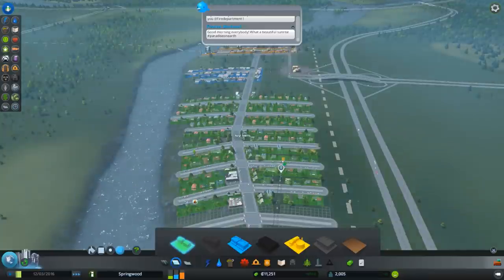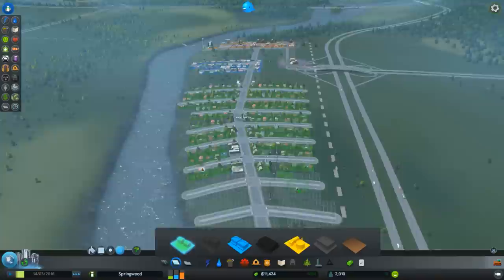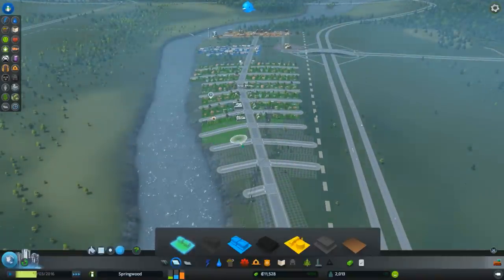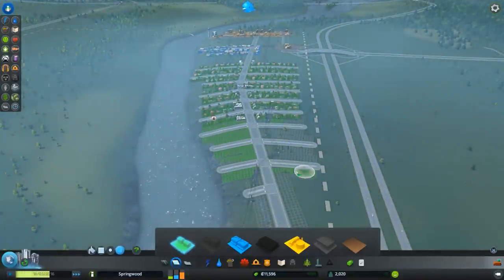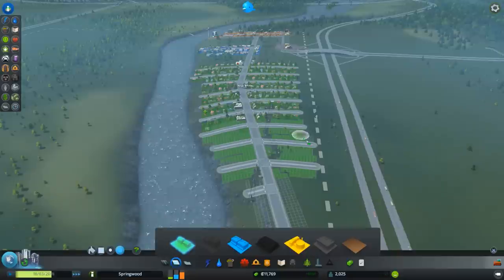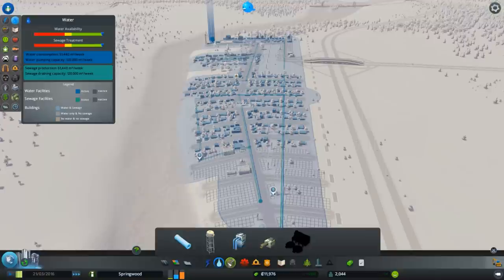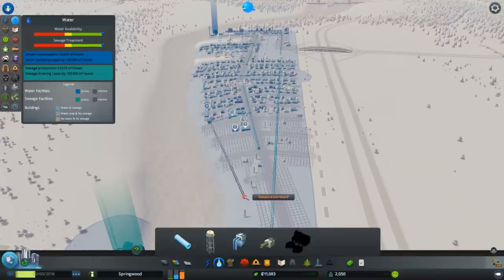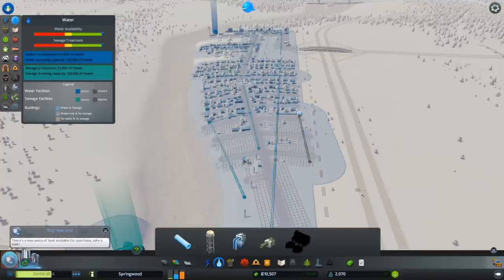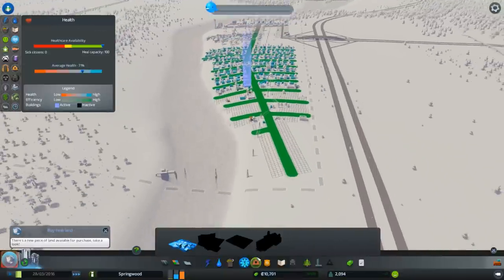Bring up our zoning tool — everything is occupied properly. Let's keep on zoning here, all the way down here for now. More people, more people — and they want more jobs. Water situation is almost perfect — covered here. Those tiny bits and pieces back here will cause us trouble if we don't water them. Here we go. Now let's look at healthcare — good coverage. Firefighters can make it, police can make it. School is also well covered. Pretty good start.